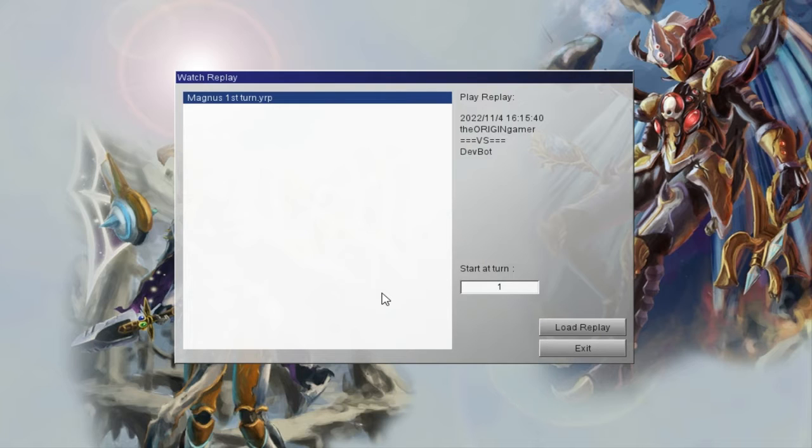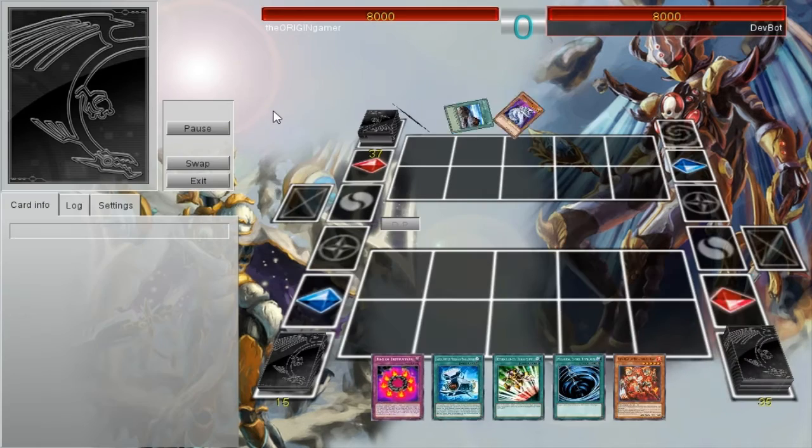Today I came back and decided to start testing the Super Quantums. I found out that this deck is pretty good and does have pretty much an instant win condition. It's not exactly a guaranteed instant win condition, but if you pull it off, you pretty much win because your opponent can't really do much when you actually get him onto the field. So what we're going to do is go over how to summon Great Magnus in the first turn. Let's go ahead and load the replay.